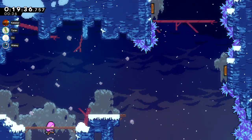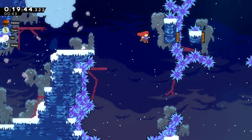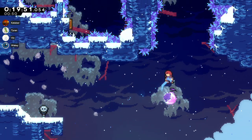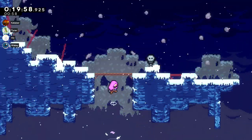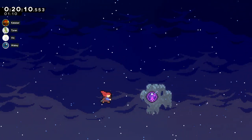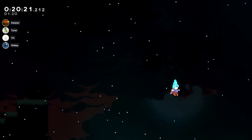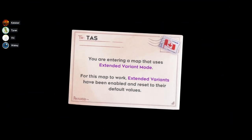Trampolines set your speed and keep your subpixel the same, giving you exactly four pixels per frame. You have to manipulate your subpixel before touching them. This is one of two maps I actually played — it's fun. The end section got redone a whole bunch; I did it once, and then Robo did the final version of it.